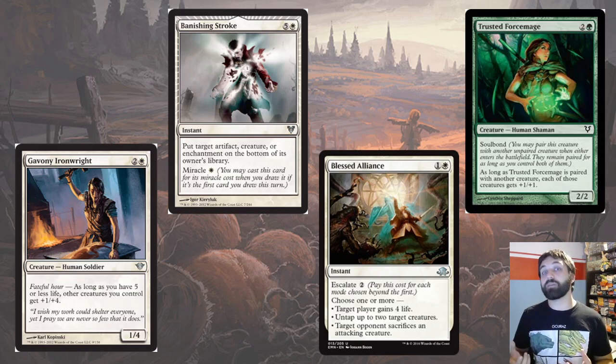Miracle is quite a popular mechanic — there's a whole Legacy deck built around Miracles — and you can see these are often white cards. Another one from Eldritch Moon is Escalate, which was about the denizens of Innistrad fighting back against the Eldrazi together. There was also Soulbond from Avacyn Restored — not the most popular mechanic in the world — but again an example of the good guys fighting against the dark, bonding together, which balances out some of those darker themes.